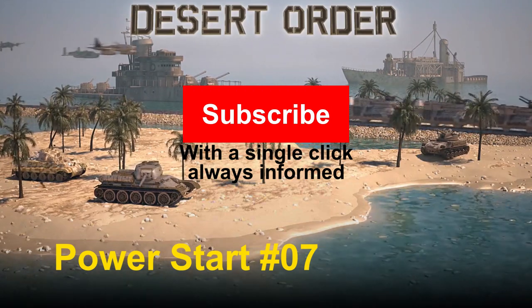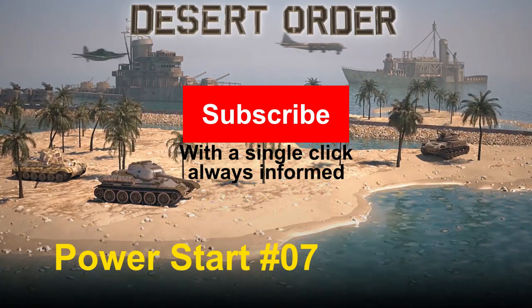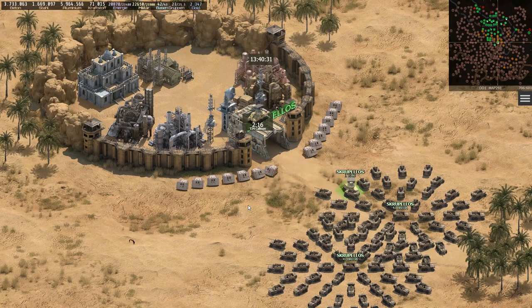This is PC-Spiele Tips & Tricks with Episode 7 of the Desert Order Power Start series. In the first six episodes I showed how I conquered some bases in the north, then some bases in the center and how I finally connected both areas by conquering more bases. Among these were a number of river bases and four airport bases. All my bases form a connected area and most bases are well fortified compared to the age of this very young map.